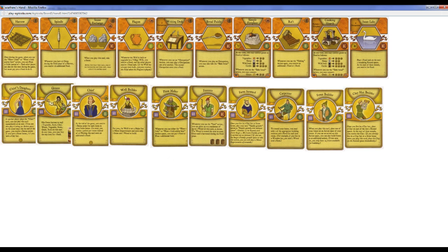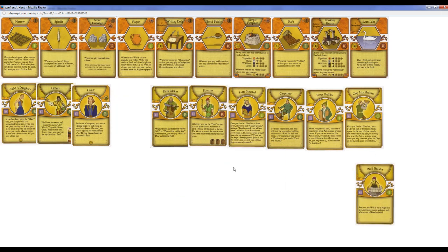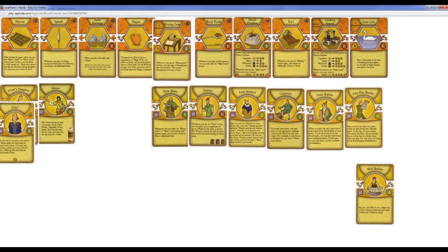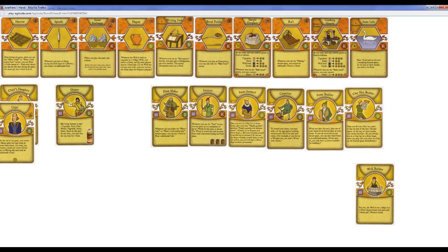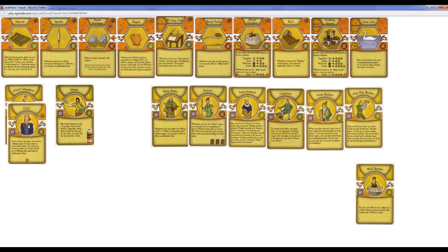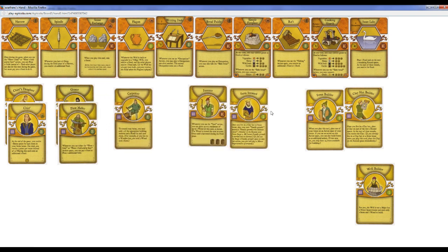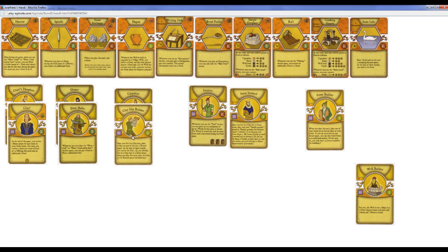Cards that I'm not going to keep: Well Builder. Cards that I'm going to keep: probably Chief's Daughter. I see I have Writing Desk, so that tells me I want to play 6 Occupations. So Chief's Daughter, Chief is like an 8-point action. Grocer plus Plowmaker, and then I think Carpenter and Clay Hat Builder.